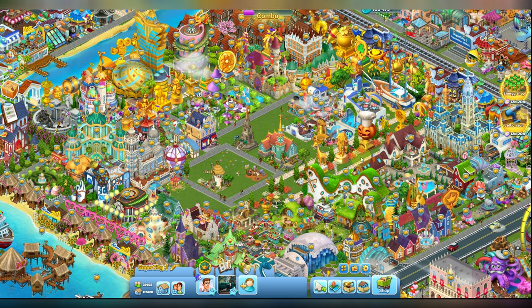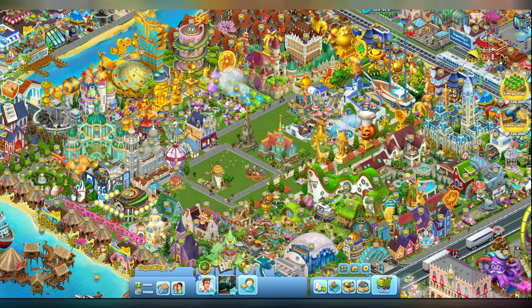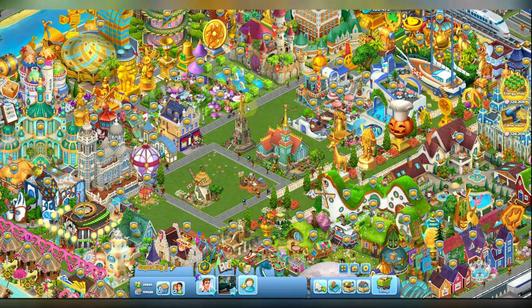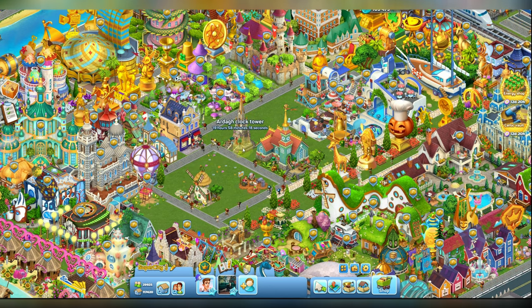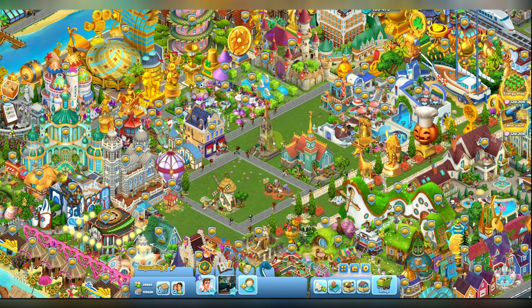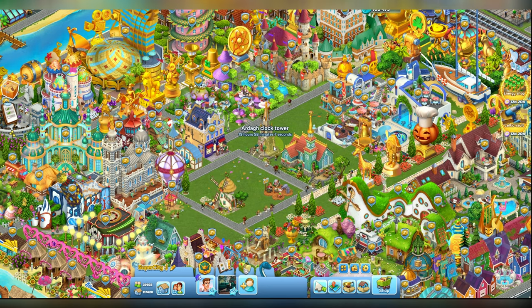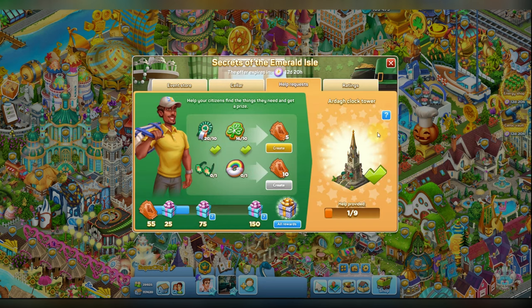I am back and now let's have a look at the rewards you can get in this Cellar Quest. I have placed all of them in my city already. The first one is the clock tower — it is very beautiful. There are some characters dancing, and it will bring you daffodils, energy, coins and experience. You can get this clock tower by providing tickets and helping the residents in the help request block.